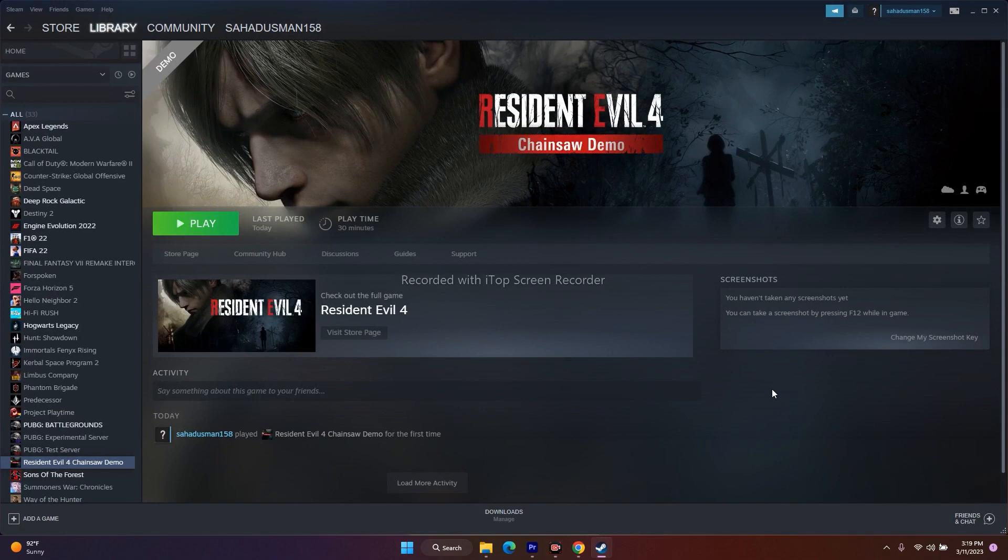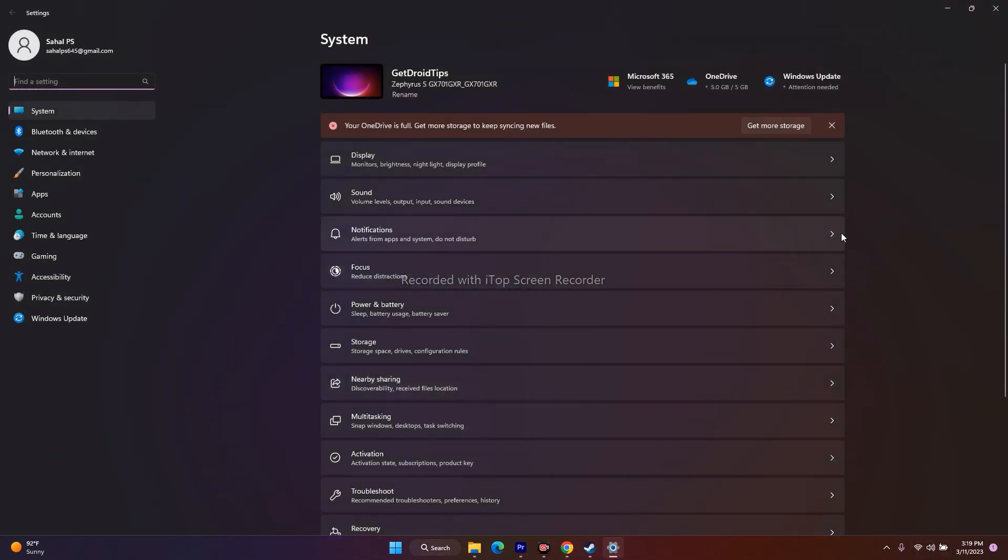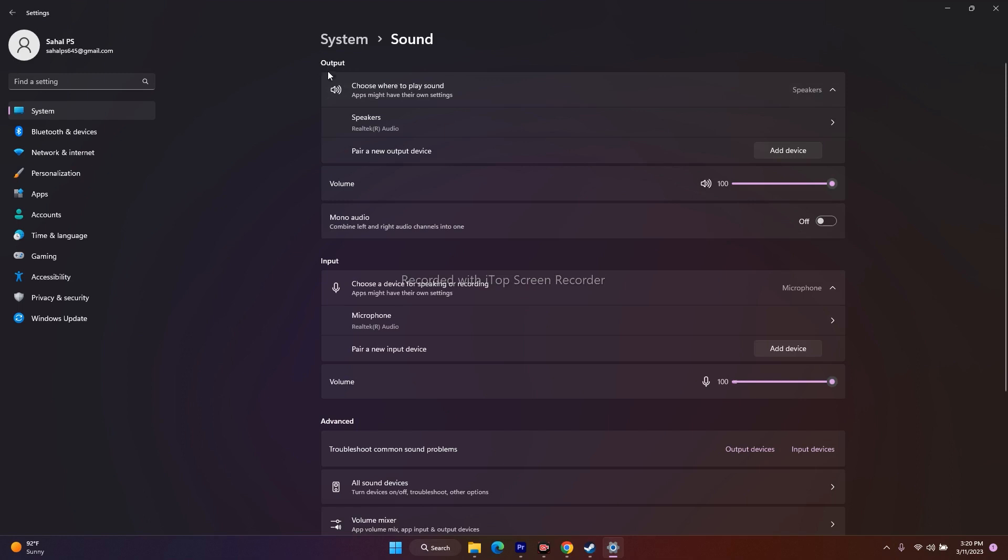The next fix is about checking the volume mixer. Make sure this particular volume is set to 100%. Then go to Settings, go to Sound. Under Output, this should be 100%, and under Input it should be 100% as well. Make sure neither is muted — both should be at maximum. Cross-check whether you accidentally muted anything.